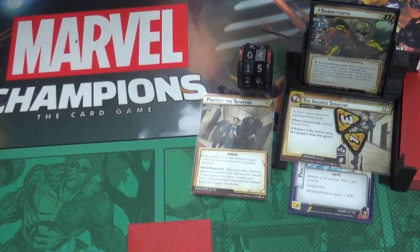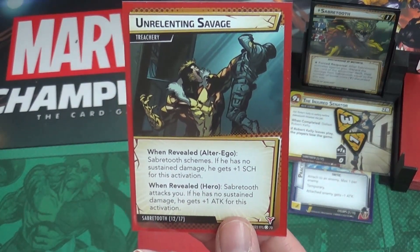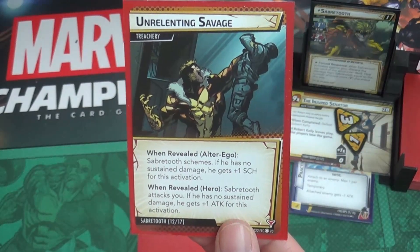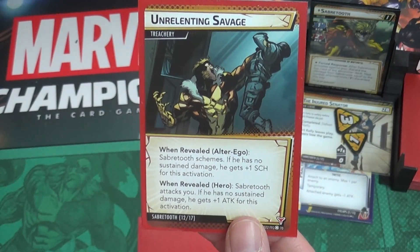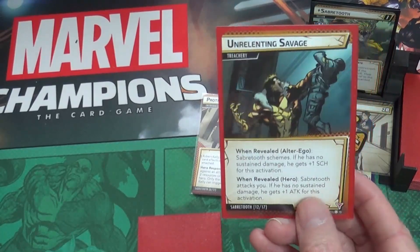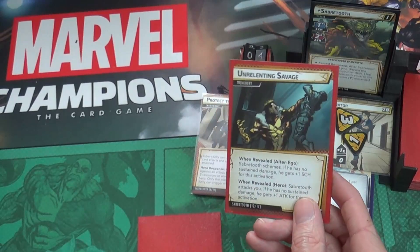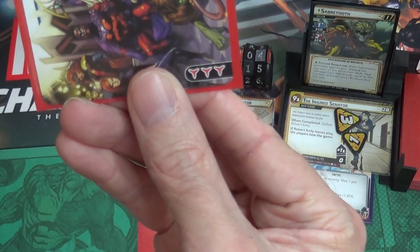No minions in play. During the encounter step we now have two encounter cards to deal with including the face-down one from earlier. The first one is Unrelenting Savage. When revealed in alter ego form, Sabretooth schemes, and if he has no sustained damage he gets plus one scheme for this activation. I'm in alter ego form so he's going to scheme. He does have sustained damage so no plus one - he schemes for one.